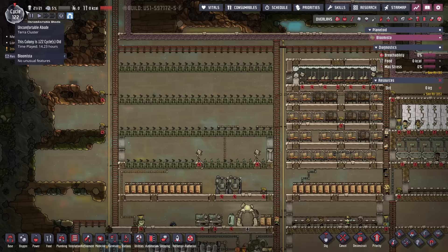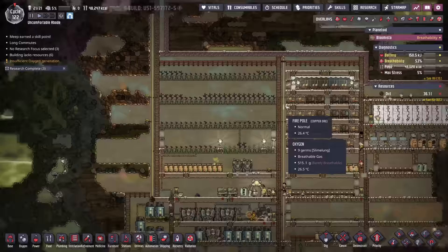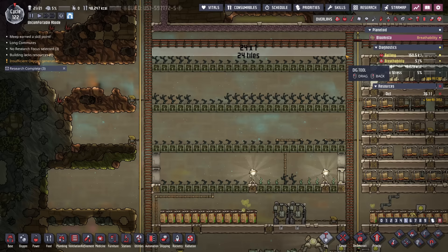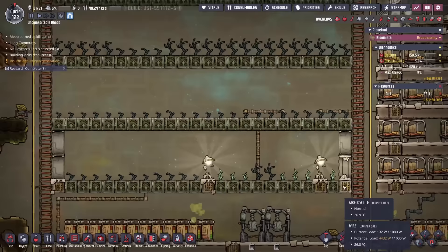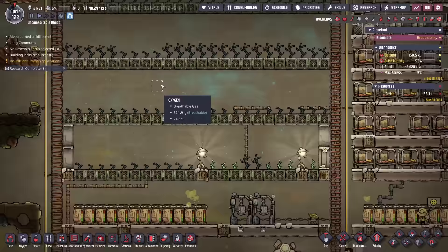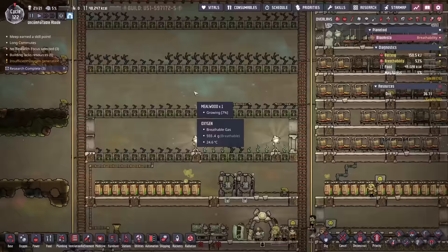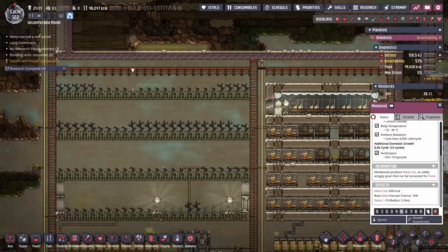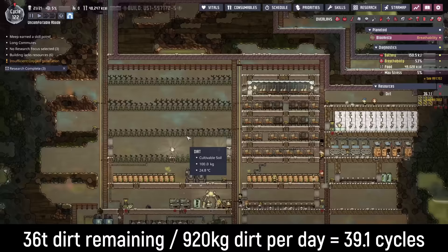I'll hit play just to have all the resources update. 36 tons of dirt isn't too bad, and there's probably plenty more on the planetoid. Taking a quick look at the mealwood, it looks like there are four rows of 24, which would be 96. Except this fourth row has doors and lamps for some odd reason, so we subtract four — 92 total mealwood. With each duplicate requiring five mealwood, that's only enough food for 18.5 duplicants, so we're short on food. Each mealwood requires 10 kilos of dirt per cycle, that's 920 kilos — almost a ton every cycle. Rough math gives us only about 40 cycles remaining on this mealwood.